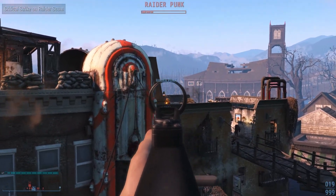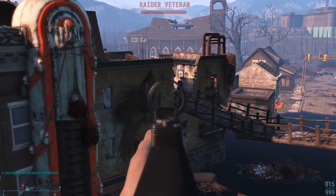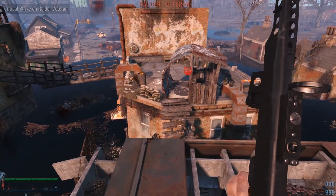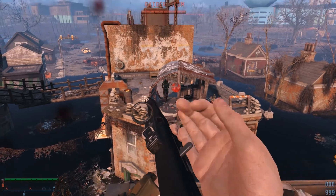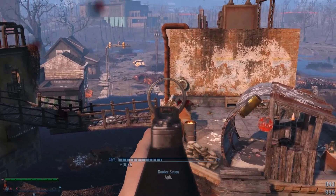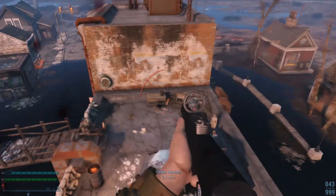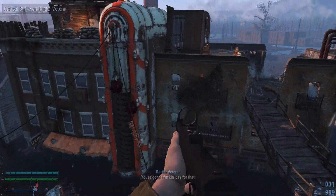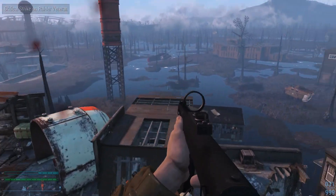It comes with 14 receivers, 5 stocks, 3 mags, 7 barrels, 10 muzzles, 16 sights, 2 glow sights, and 6 damage options. One can be found in Walden Drugs inside of Concord, so you can acquire the gun almost immediately from the vault. It does anywhere between 50 to 111 damage and has the option to be full auto or semi-auto.